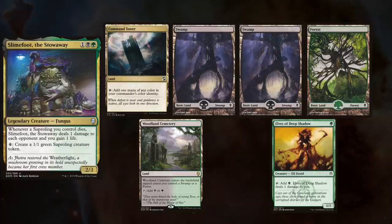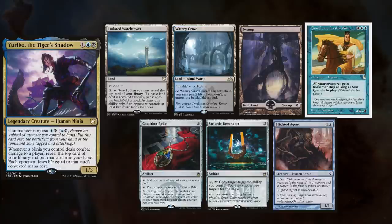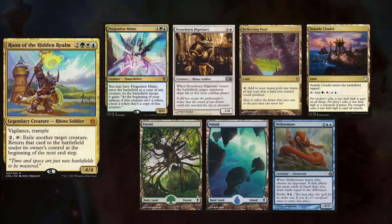Original Fred is playing his Slimefoot deck, keeping Command Tower, two Swamps, a Forest, Woodland Cemetery, and Elves of the Deep Shadow. Jameson is playing Yuriko, keeping Isolated Watchtower, Watery Grave, Swamp, Sun Quan Lord of Wu, Coalition Relic, Strionic Resonator, and a Blighted Agent. Matt is playing his Rune deck, keeping Progenitor Mimic, Stonehorn Dignitary, Reflecting Pool, Seaside Citadel, Forest, Island, and Slithermuse.